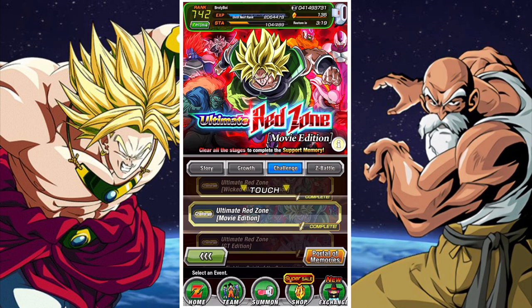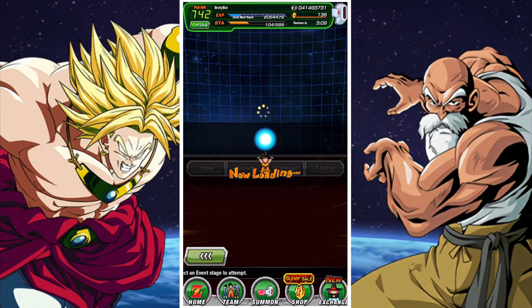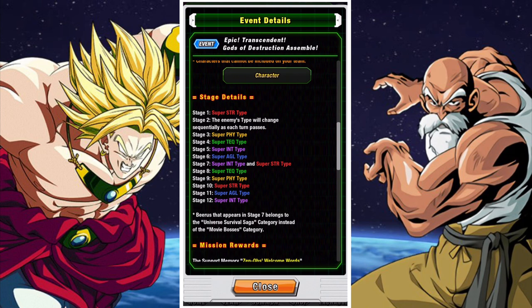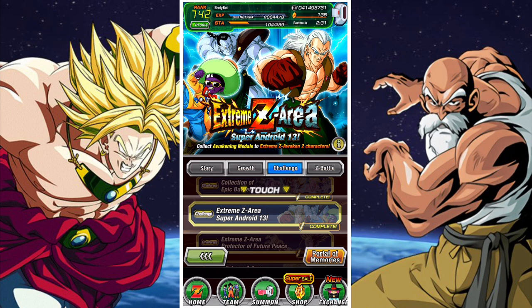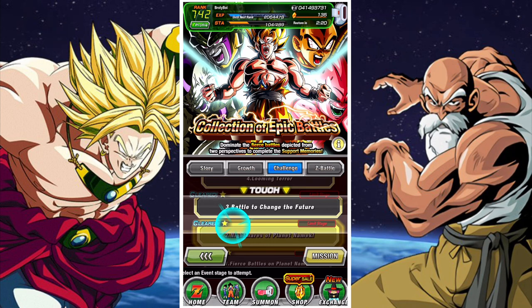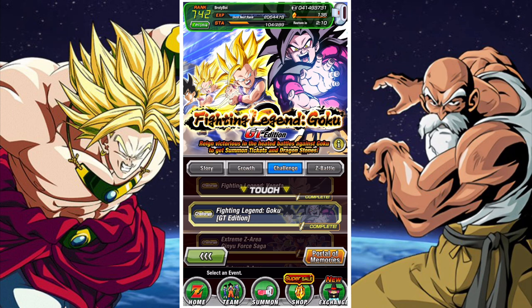Once you've fiddled around with ESBR a little bit, your next step is to look at some other events. This is where Transcendent Gods of Destruction fits in — it's a very tough event, definitely harder than ESBR in some cases, and it kind of prepares you for a little bit of Red Zone. The bosses have gimmicks, mechanics, and different strategies you have to work around. Try to attempt Gods of Destruction once you're super confident in your ESBR teams and your Fighting Legend Goku teams. Epic Collection of Battles also falls into this slot — it's not distinctly as hard as Gods of Destruction, but it's more mechanic-based, allowing you to build slightly different variant teams.